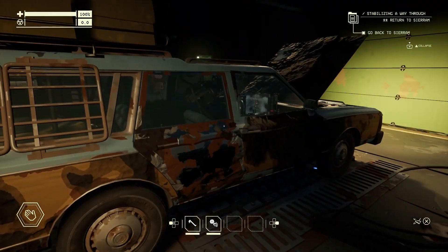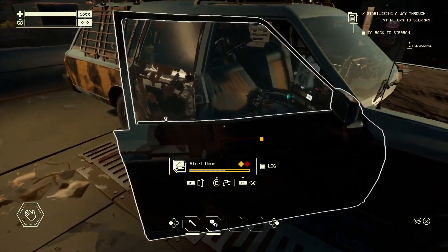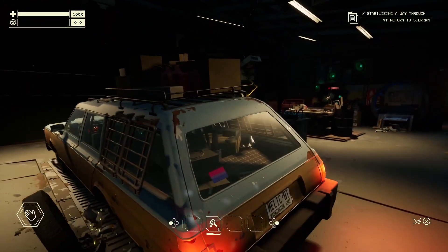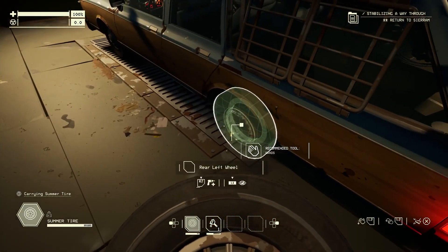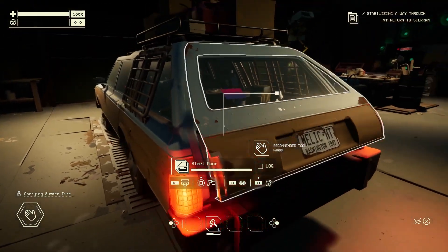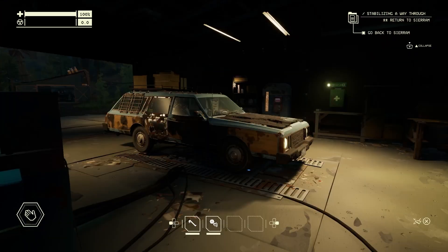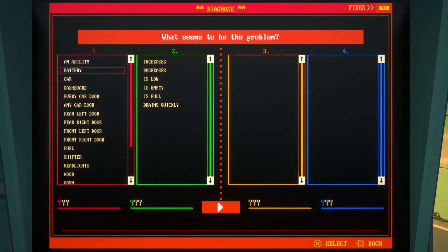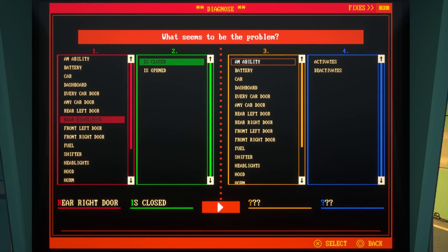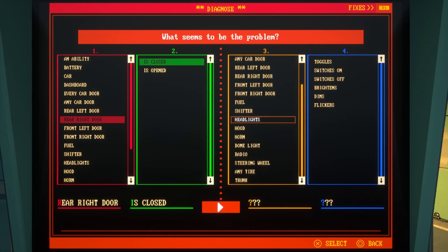When you play Pacific Drive, we want your relationship with your car to be a personal one, and one of the ways that we do this is with our quirk system. Over time, your car will develop more interesting characteristics. These quirks are randomly generated, but the types of behaviors your car develops will be familiar to anyone who's driven an old vehicle. Many of these are harmless, and some even helpful, but when they become more of a hindrance, it's time to get it fixed. Enter the tinker station. With it, you can try to diagnose the problem and how it's manifesting. If your analysis is correct, or even partially so, the station lets you know, and once a quirk has been identified, it can be fixed for a cost.